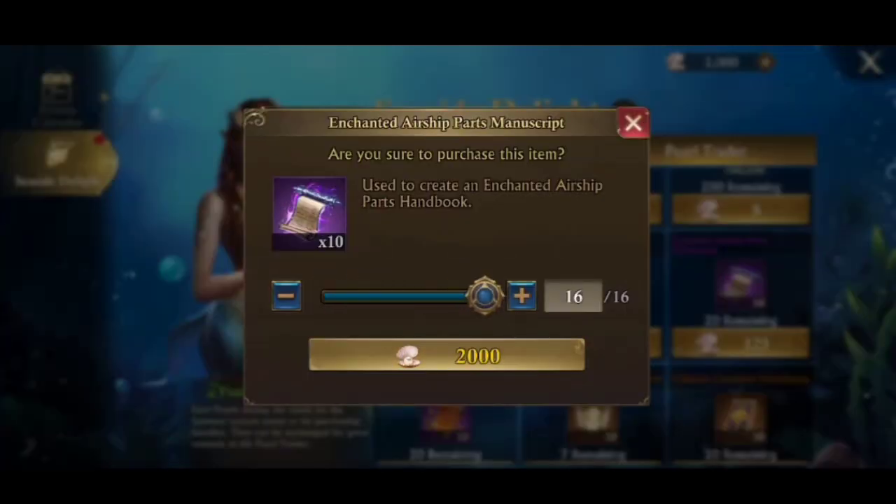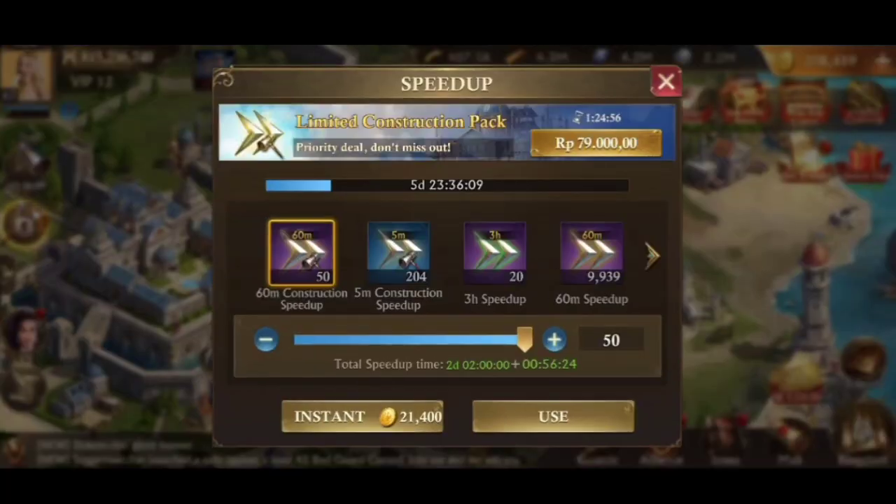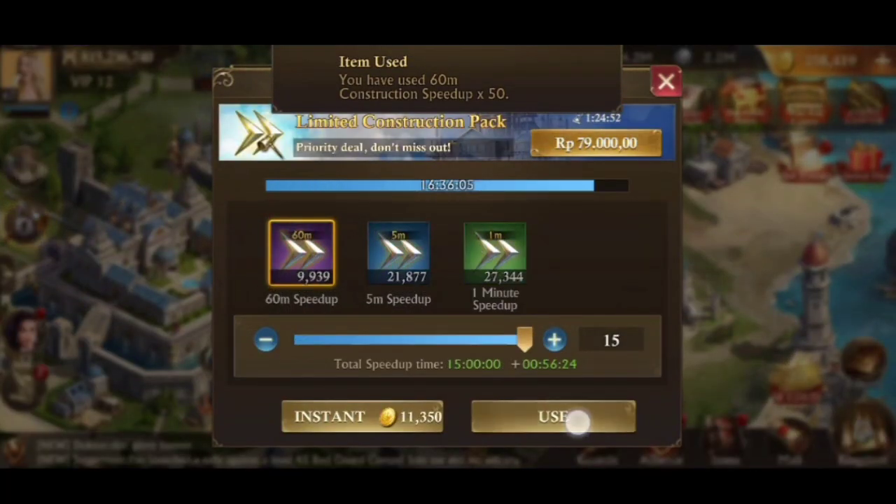But I'm not going to do that, because tomorrow is a troop training event and I need badges to upgrade the training buildings. If I use all these pearls then I won't be able to get T12 tomorrow.